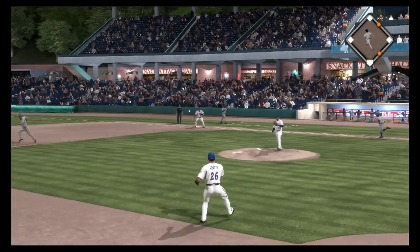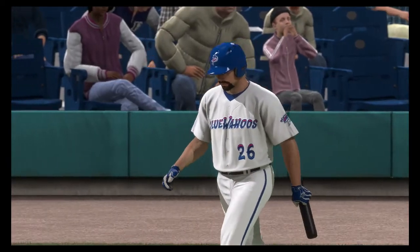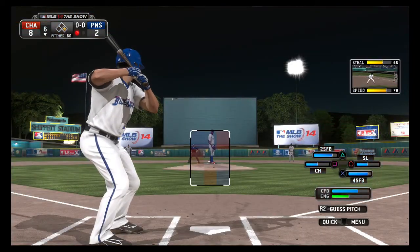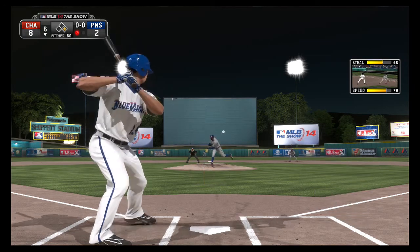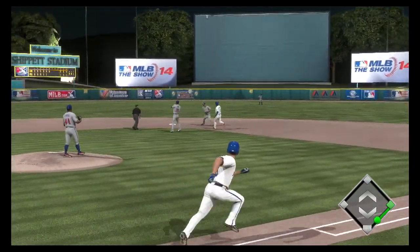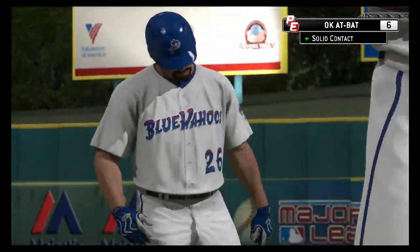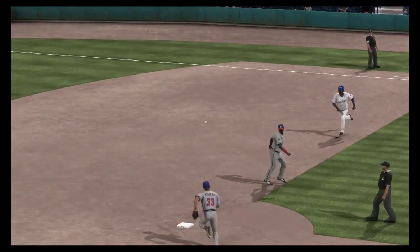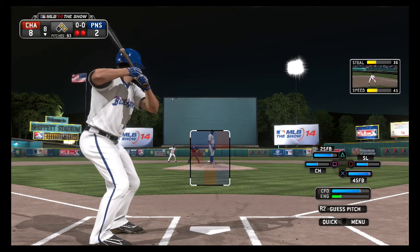Changeup had him fooled a bit as this is on the ground — goes on to first and that error won't come back to haunt him after all. Number 26 will stride to the plate, he's 0-for-2 thus far. Not having a good day at the plate, that's for sure tonight. Let's see if we can get out of that slump we've got going right here.